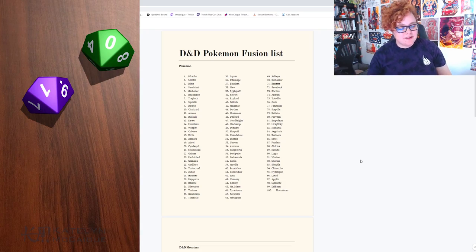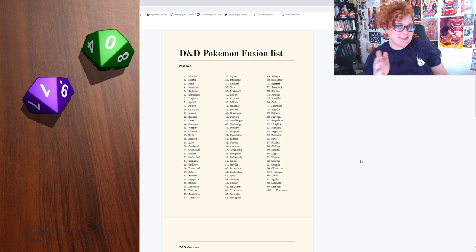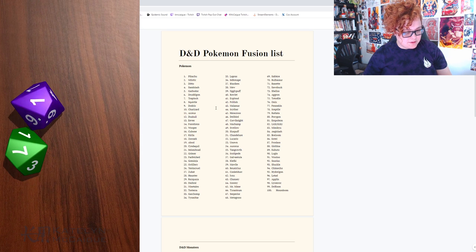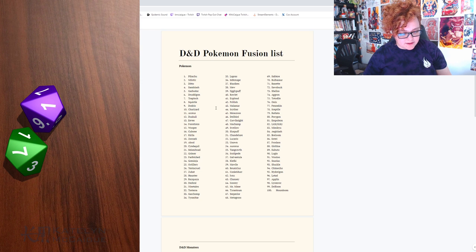I have the full list here and a dice roller on my phone. Basically, green dice is the first number, purple dice is the second number, and first we're going to pick the Pokemon. So let's go ahead and roll. We got 71, and 71 on the Pokemon chart was Bayonet.